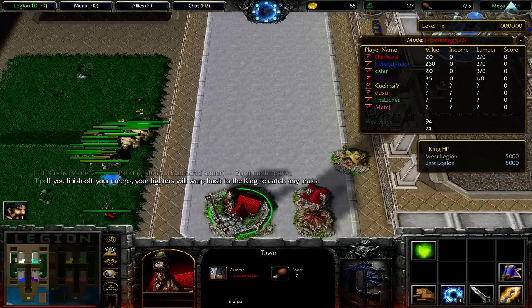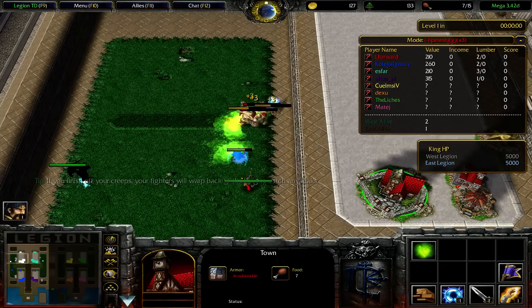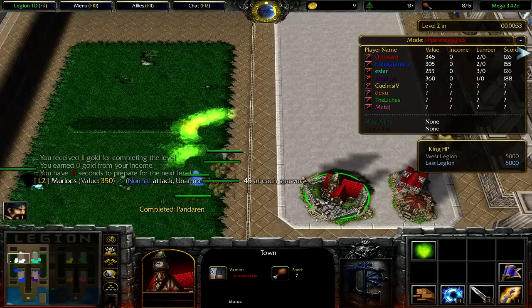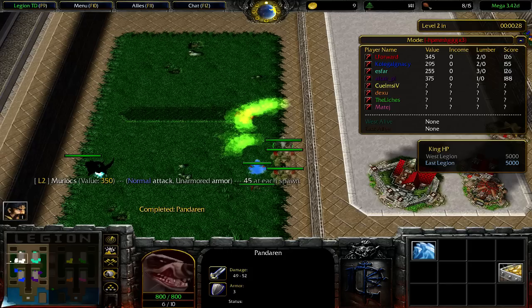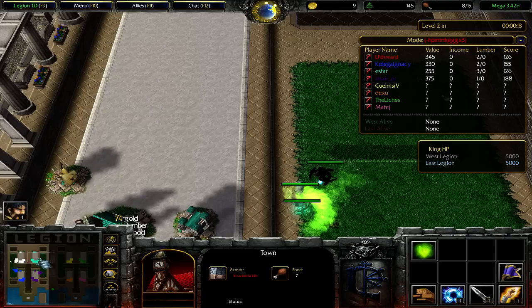It will be a very good game, guys. We have very strong ghouls on wave 7 — only one elite. We're sending three, I guess. Let me check if I need gold — no, I don't. I'm always calculating all the levels, what I build on which level, but hybrid is a little bit harder. I was looking at whether I need to send something to get my pandaren, but I didn't need to.